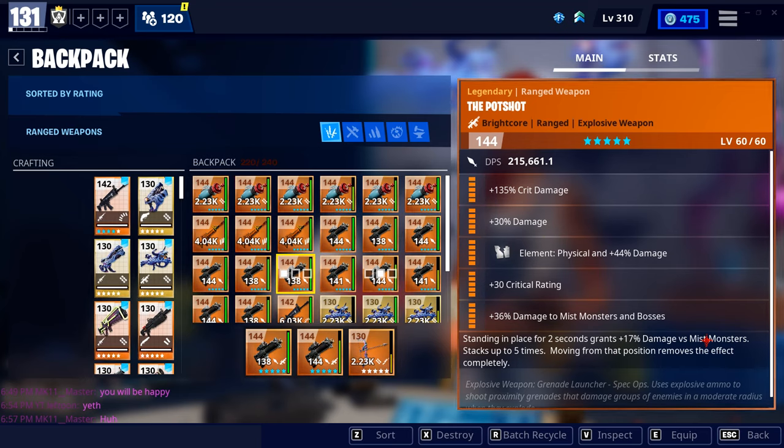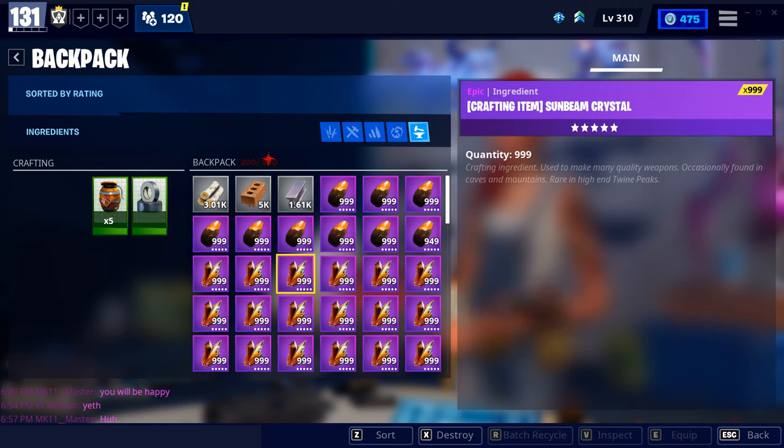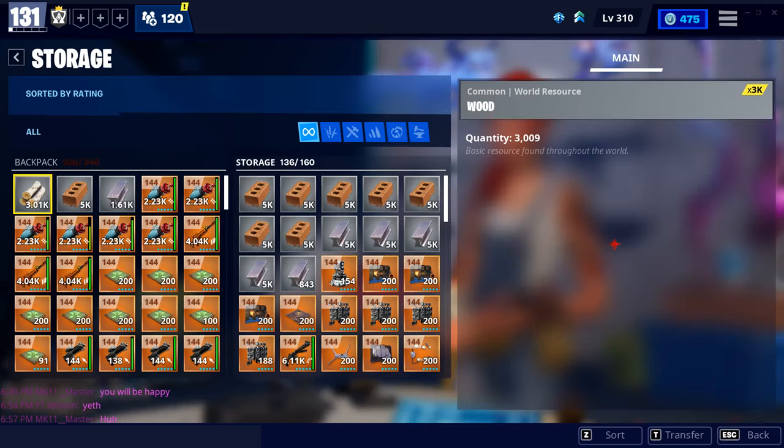The amount of building materials you can hold increases whenever you travel to new zones by increments of 1,000 — for example, Stonewood to Plankerton, Plankerton to Canny, and so on. Storm Shield Storage is simply a place where you can store items for more space or to use later. Upgrading the amount of storage space can be found in the upgrade page.